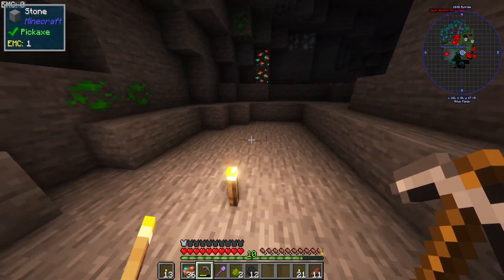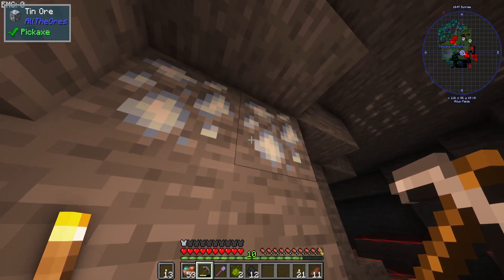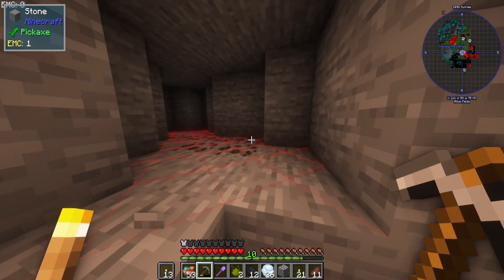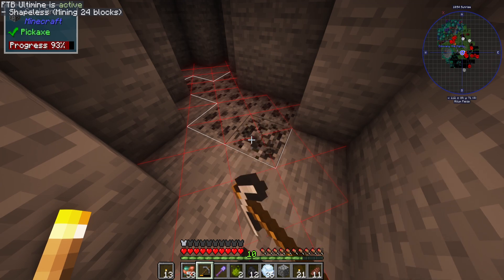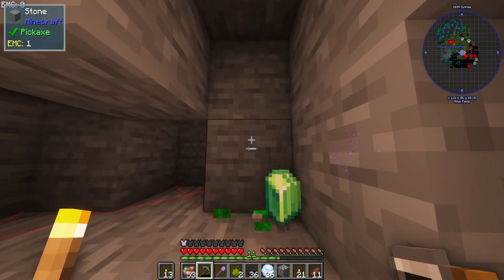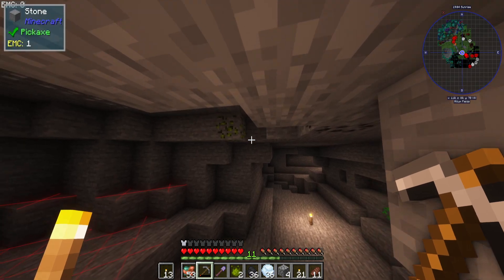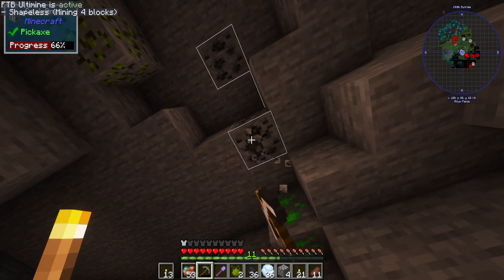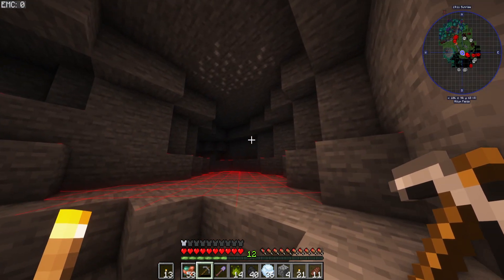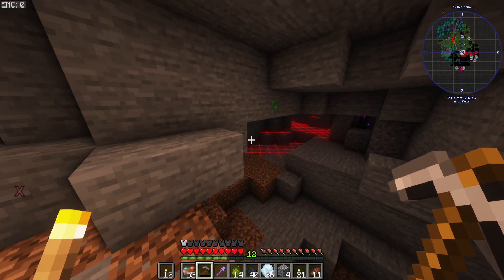We're just going to do a little explore of this cave. We're going to look at Silent Gear, probably make some bronze tools. So we need to go and collect some things to make an alloy kiln. I'll grab this green zycorium because these are nice blocks to build with - I believe they give off light as well. To get into Silent Gear today, we will get ourselves some decent tools, possibly.